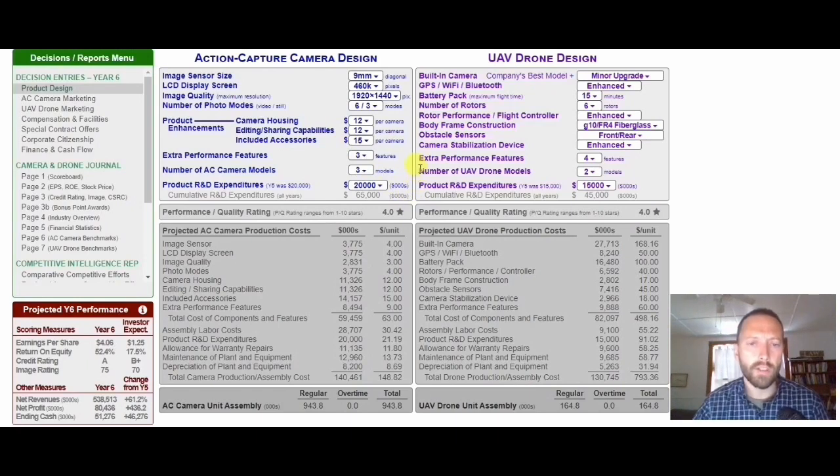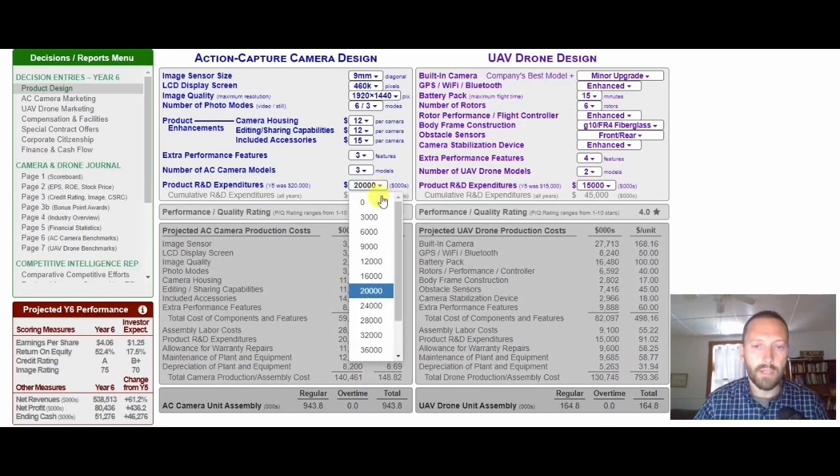How much R&D can we support? The answer comes from how much earnings per share you have above the investor expectation. In the first half of the game, I always recommend you don't want to waste efforts by just posting these numbers to the scoreboard — you want to take those profits and store them as value in the company to be released later. We're going to raise the R&D expenditure and watch our earnings per share decrease until we're near or just below the investor expectations.